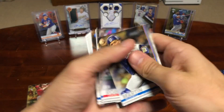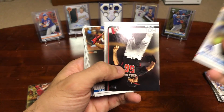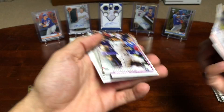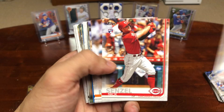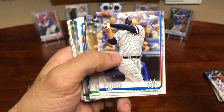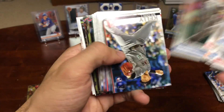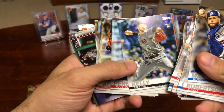Let's do this — we've got the inserts at the end. Russell Martin. We got a Vladi, Home Run Derby Card. Brendan Rodgers Rookie. Senzel Base Rookie. Mike Ford, Rookie Card. Merrill Kelly Rookie Card.